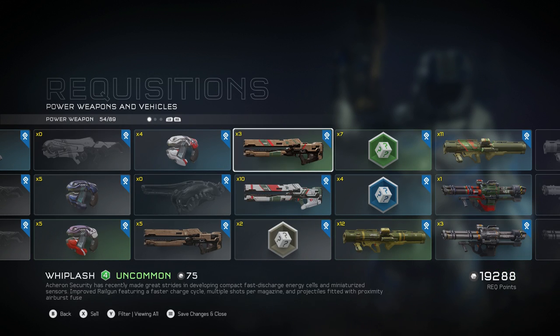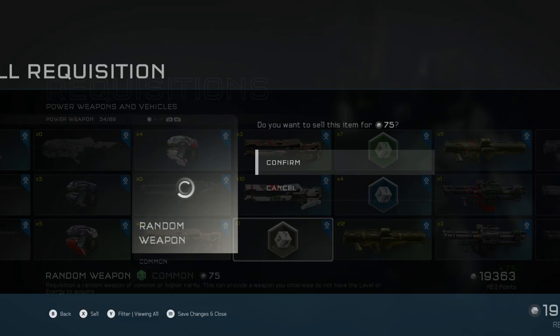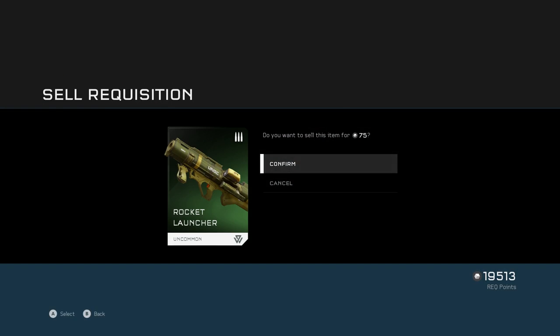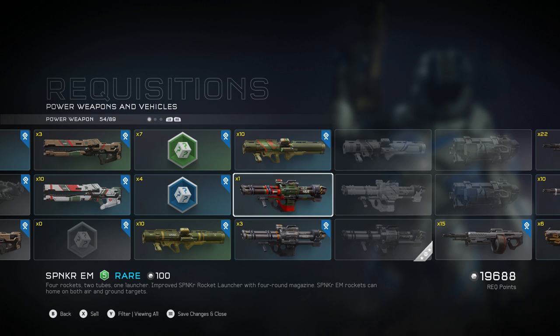I tear people up with the Whiplash — especially the Arc Light Whiplash. It's dangerous because when you let off that first round and miss, everybody thinks you're vulnerable. But you've got a second magazine — come get some. And then you just blow them up.